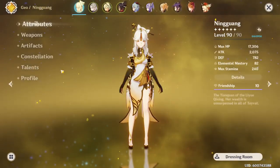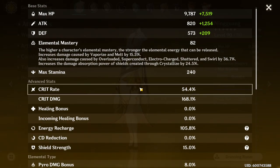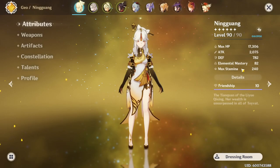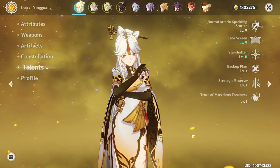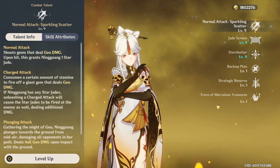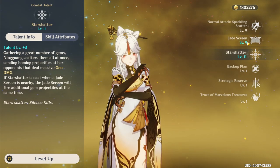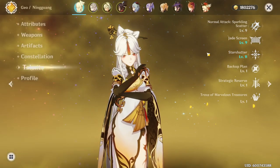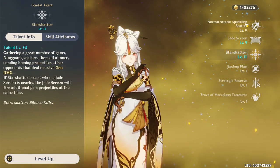Let's go through the artifacts, weapons, and stats on Ningguang quickly. Right now we have 2.1k attack roughly. We're sitting at 54.4% crit rate and 168.1% crit damage. We also have 93.6% Geo damage bonus, and this is because of Lost Prayers — Lost Prayers level 90 at R1. In terms of talent priority for Ningguang, I would go for the autos as the main priority because most of your damage comes from the autos. Then I would say maybe Jade Screen or Star Shedder — either one is perfectly fine. If you have C2, prioritize the Jade Screen. But definitely autos as number one. If you want to crown her, I would say autos, Jade Screen, then Star Shedder.